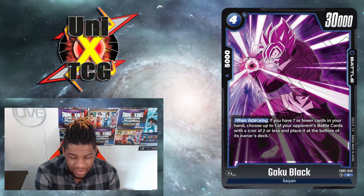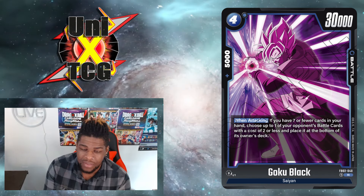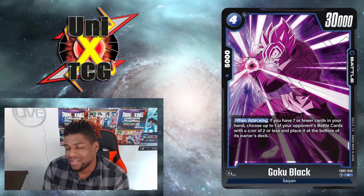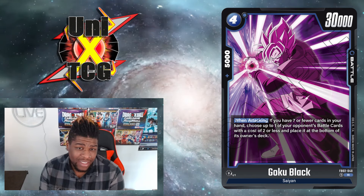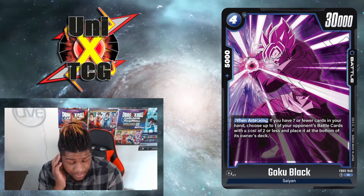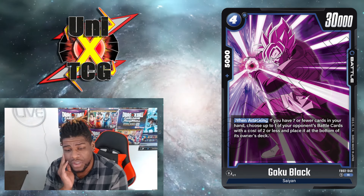30k for two is a stat line we really haven't seen in this game, so this is going to be a pretty monumental swing. The effect isn't the most amazing, but the momentum you can get from a 30k for two will help Goku Black cascade in a very powerful way. That effect can be really good coupled with another card we see later, and potentially more blue cards coming out in the future.